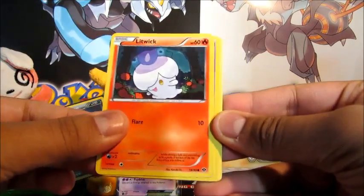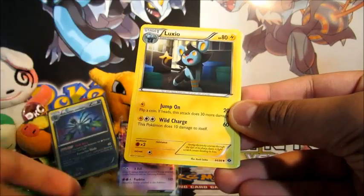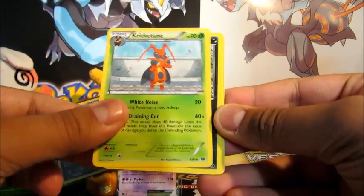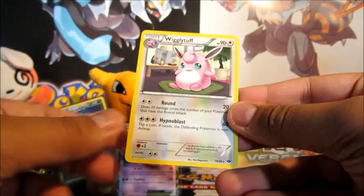So we've got Munna, Litwick, Elgyem, Panpour, Seedot, Luxio, a Cricketune, Nuzleaf, Heavy Ball Reverse, and finally a Wigglytuff Rare.